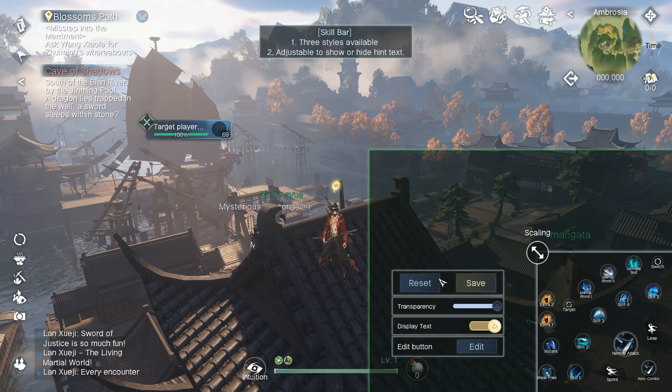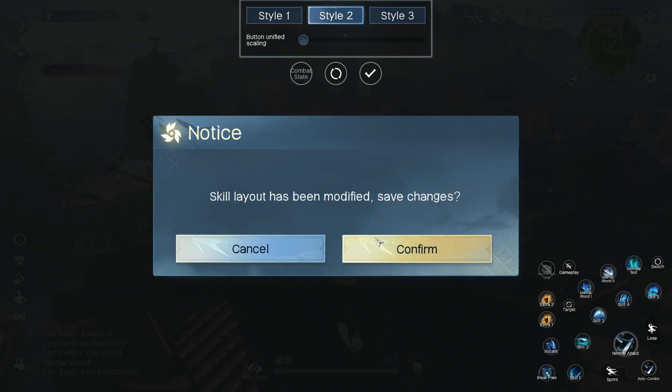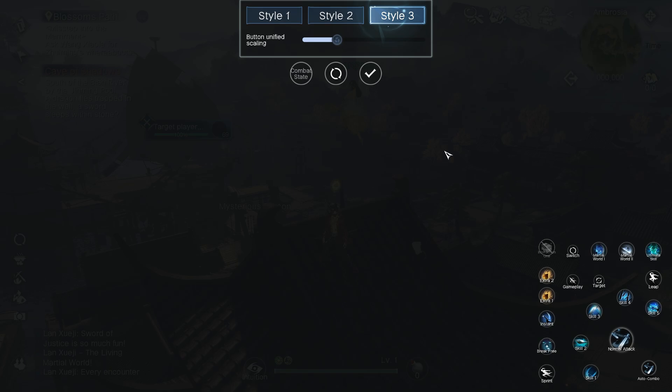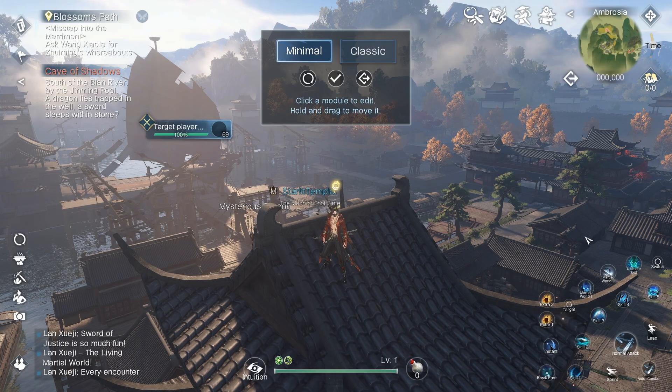75 is the minimum. You also want to edit the buttons and choose style one, style two, or style three — but put the size to minimum as well. Style two and style three just change the layout of the buttons at the top; nothing changes on the bottom. For me, style one looked the best — it didn't take too much space on my screen. Put your buttons to minimum and you're done with the skill layout.